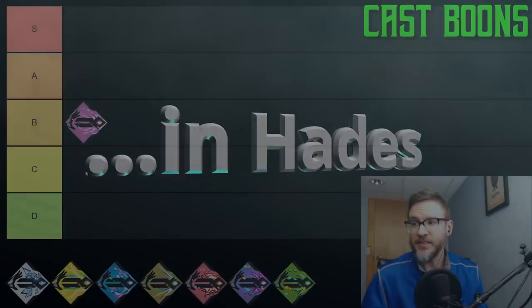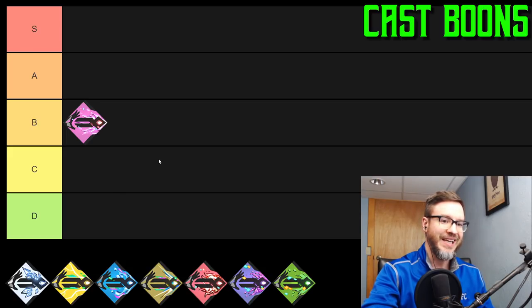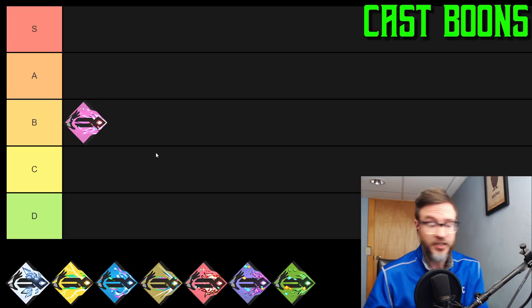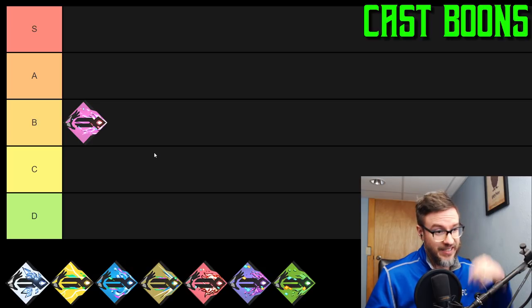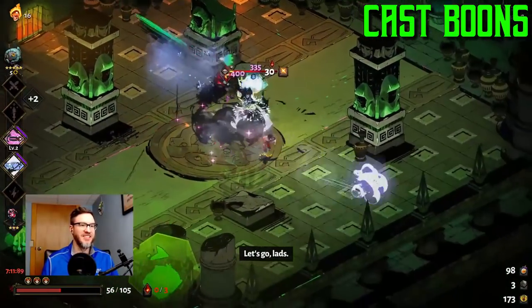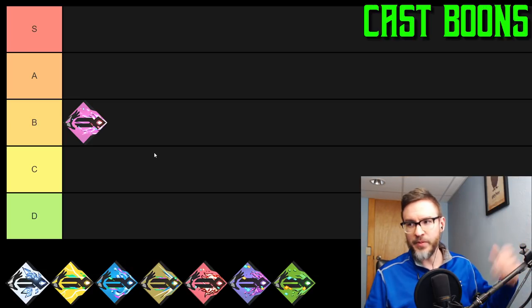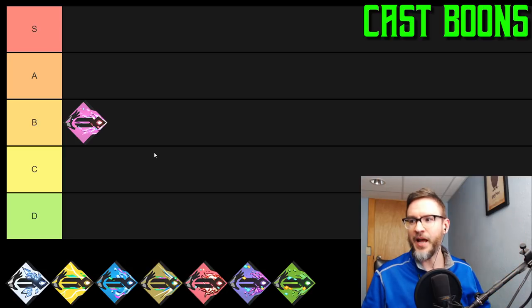Starting with Crush Shot — a boon from Aphrodite, used to be called Shatter Shot. It's a very short range shot that does extra damage. The base shot is 50 damage; it bumps up to 90 at common rarity. It also inflicts Weak for three seconds, which reduces enemy damage dealt by 30%.